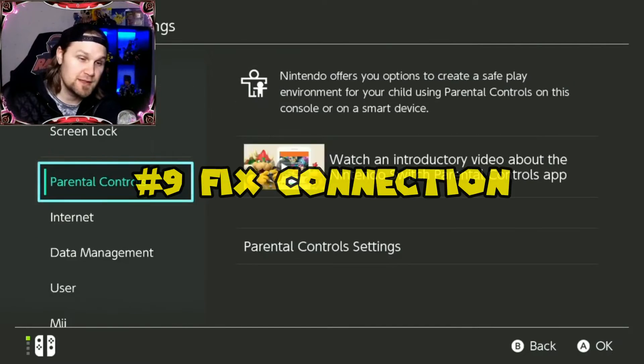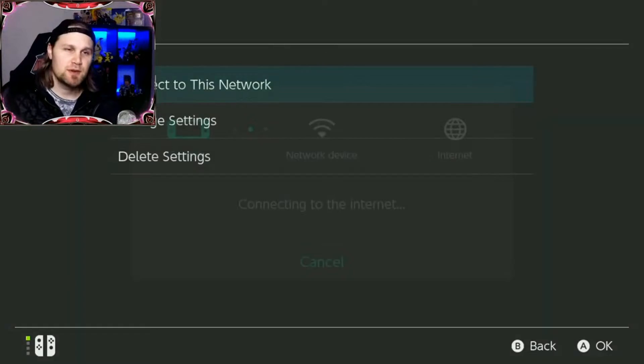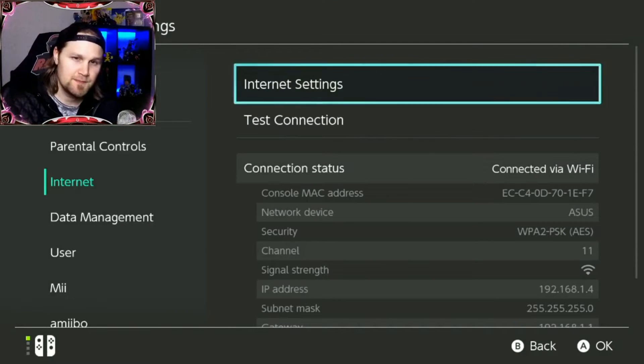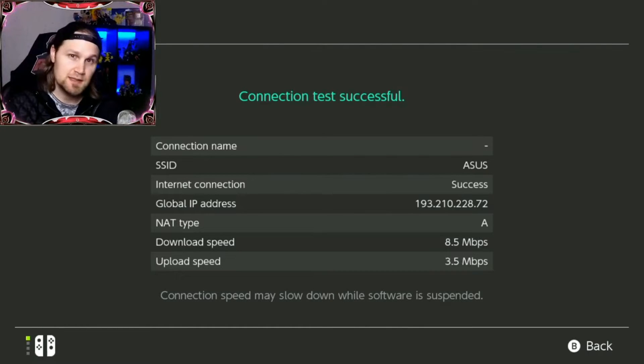Fix Wi-Fi connection errors by making sure your internet connection's NAT type for your Nintendo Switch is Type A. If it's not, you'll have a harder time trading with other people or joining raids. I'll leave a link to my guide on how to fix the connection — it requires access to your router. It's a lengthy video but the steps are easy, and it might totally change your multiplayer experience in Sword and Shield.